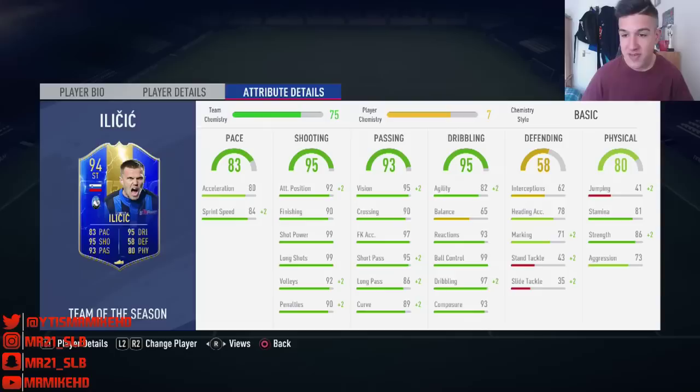Next up is his dribbling — once again one of the best stats on this card. He's got 93 reactions, 97 dribbling, and 93 composure. Most of the time his dribbling is on point and the ball sticks to his feet like super glue. However, the negative of this card is his 65 balance — there will be times where despite him having strength, even a little barge or touch on him will make him feel clumsy and he'll lose the ball. Don't take too many touches or abuse the dribbling, as it can lead to a counter-attack.